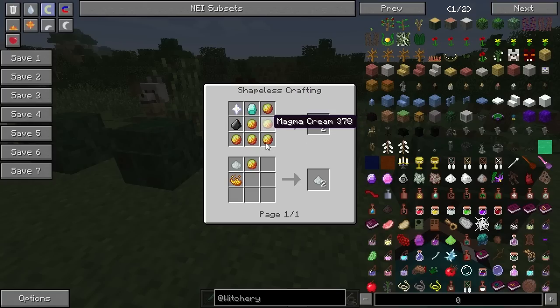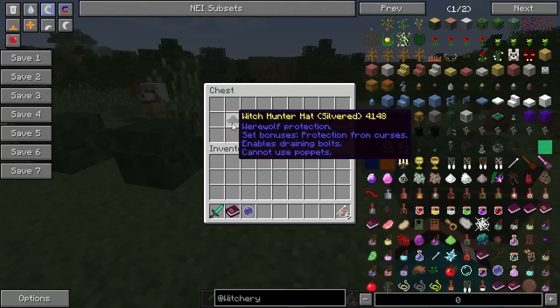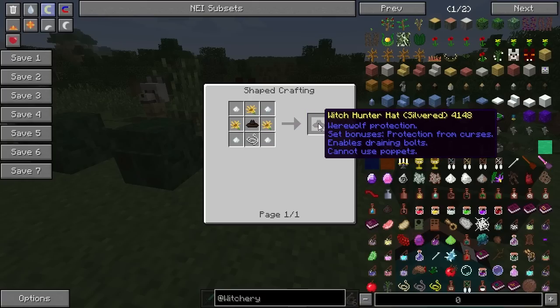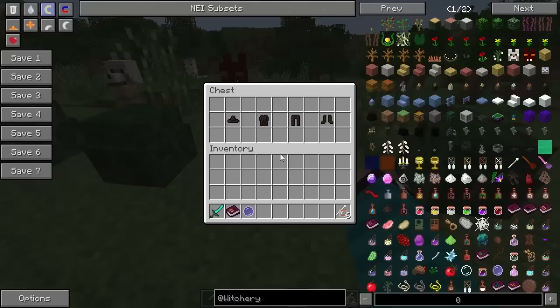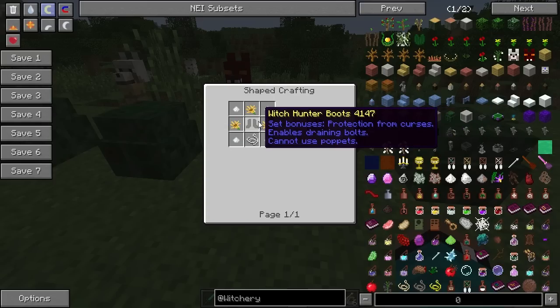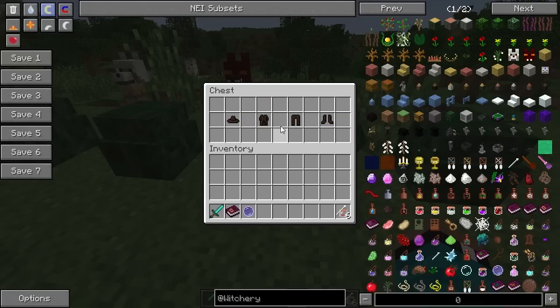To craft this, you start with nullified leather — you make a null catalyst from a nether star, a diamond, and a bunch of magma cream, and you can clone it. So you make the nullified leather, then you make a witch hunter hat. To make it silvered, you're going to take some string, four pieces of silver deposits, and three wolfsbane, and that gives you a silvered version of your witch hunter hat. The same thing goes for the coat, trousers, and boots as well.